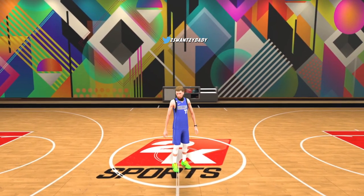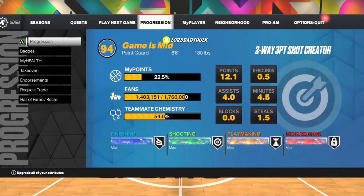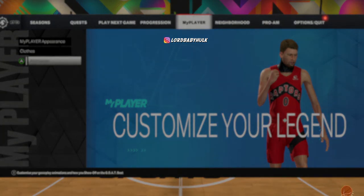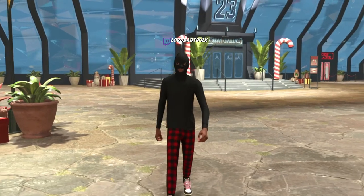I'm literally not capping and this is not clickbait. I'm gonna go to my animations right now. Let this load up - look at this right here. What does that say? Kyle Lowry hop jumper. Now I'm about to show you how to do this glitch and get Kyle Lowry hop on any build in NBA 2K23.